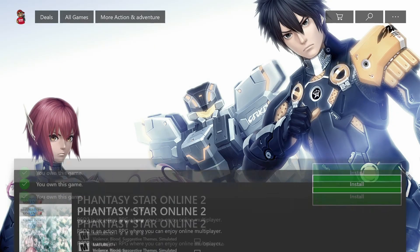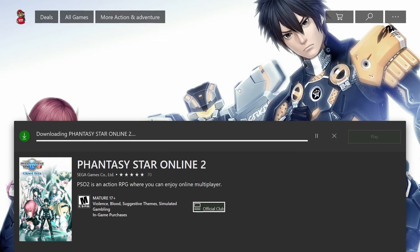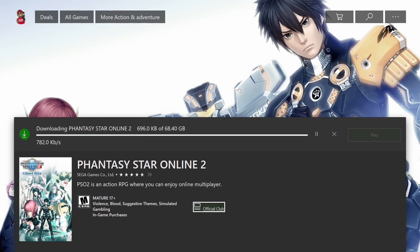When you click on Show in Store it takes you to the store, it should say Install — and boom, you are installing the game! We have a group already called the Phantasy Star English community if you want to join on Facebook. We are ready to go, we can't wait to play this game. I believe it's on February 5th or 7th, I forgot which day it is.